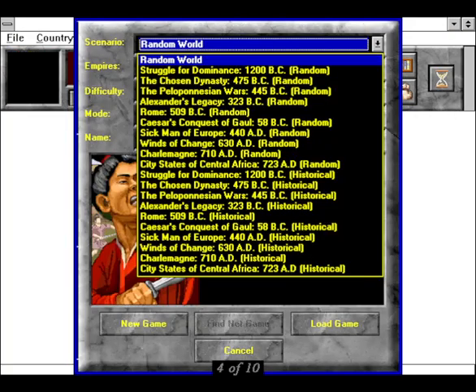There are ten historical scenarios covering time periods from 1200 BC to 800 AD. Military units are historically appropriate to the empires of the scenarios, and include such oft-overlooked pieces as cattle and flaming pigs. You can play the scenarios in historical fashion, so that the empires involved and difficulty are fixed based on what really happened, or randomly, where you can adjust several detail levels about the scenario.